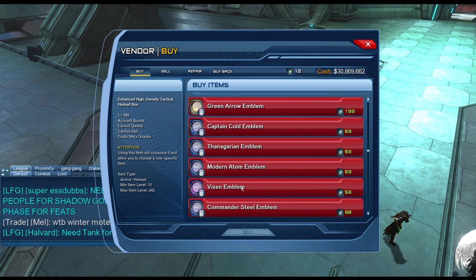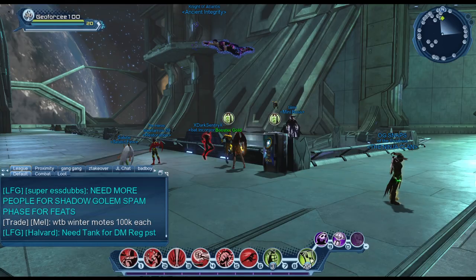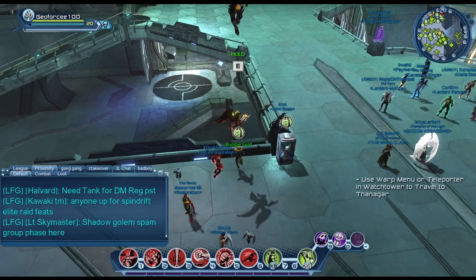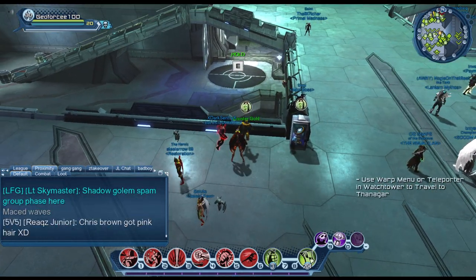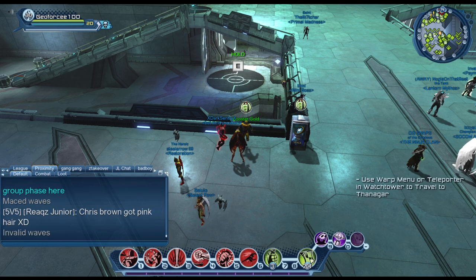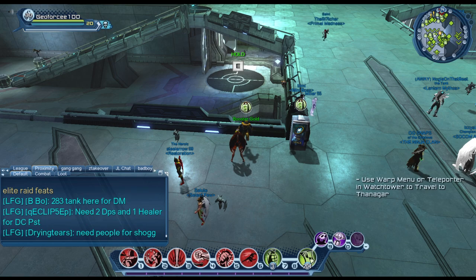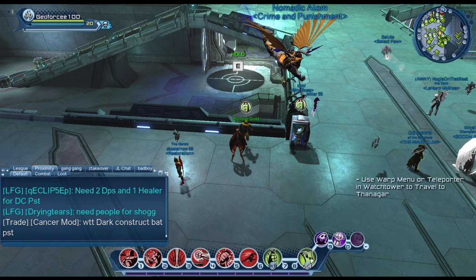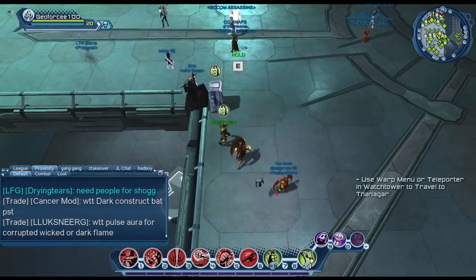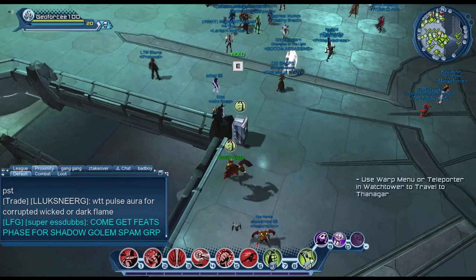So those are the two vendors where you can spend quarks. The booster gold vendor is where you get all your feats from. This vendor contains all of the old materials and auras from time capsules that no longer exist on the server, and more items will likely be added to this vendor over time.